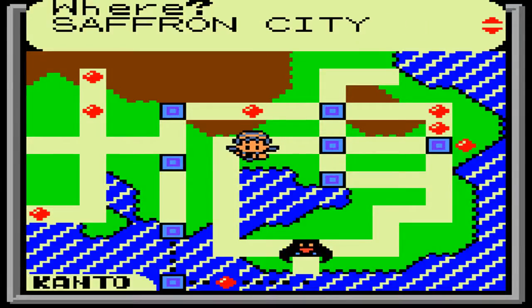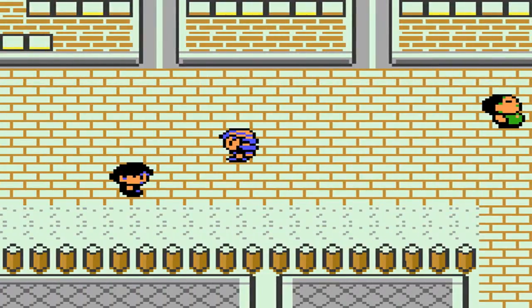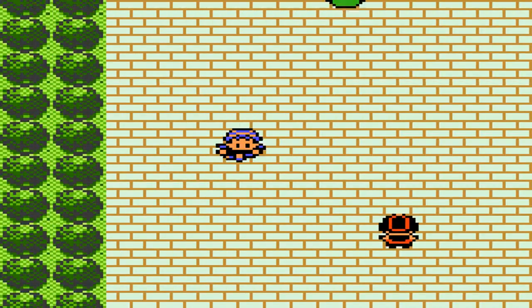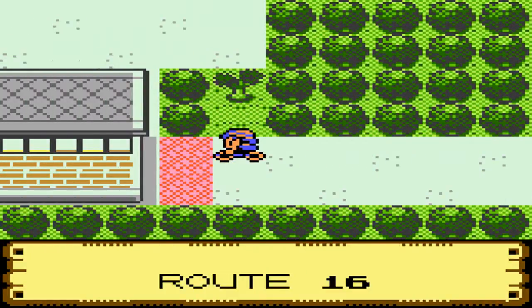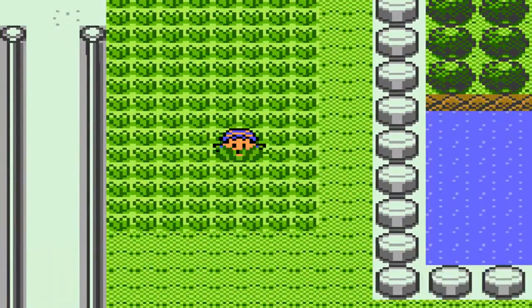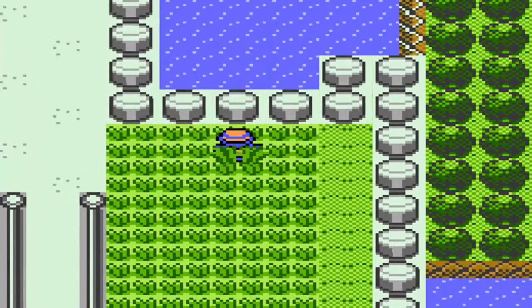You want to start in Celadon City and head left onto Route 16 and Route 17 — Route 17 is the one we want, you just gotta go through Route 16. Slugma has a 35% encounter rate and can only be found in the afternoon, so you gotta keep in mind that it's at that time.